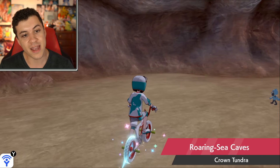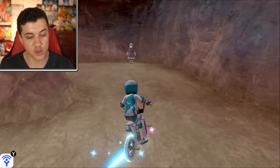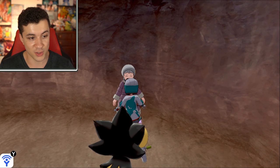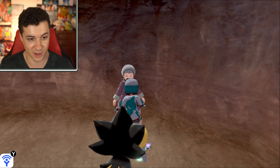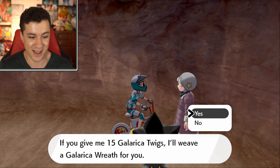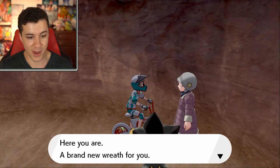Over there in the corner, there's this wonderful lady who you can trade your Galarica Twigs to, and she'll actually give you the item we're looking for. Also, little side note — in this room, for whatever reason, you could also find Galarica Twigs on the ground. So let's go ahead and talk to her. She basically explains: give her 15 twigs, she'll give you a wreath. And now she's going to go ahead and make one for me.